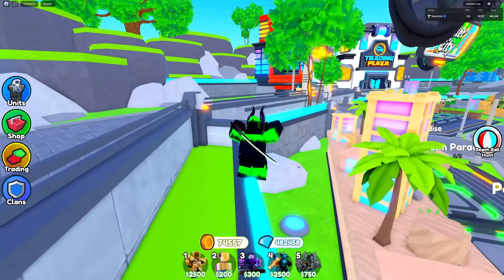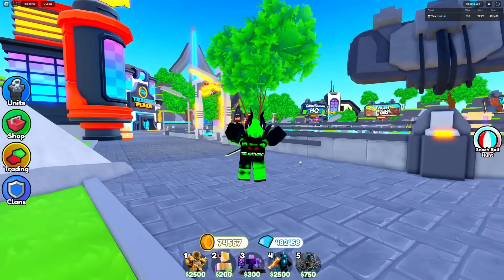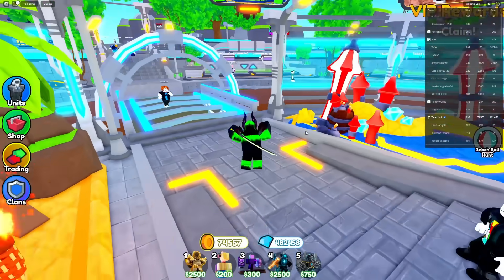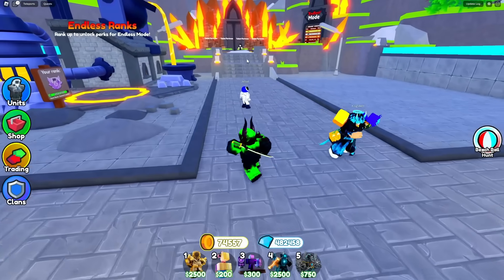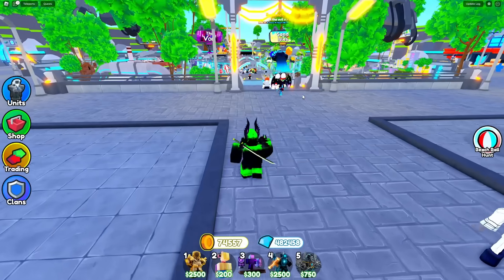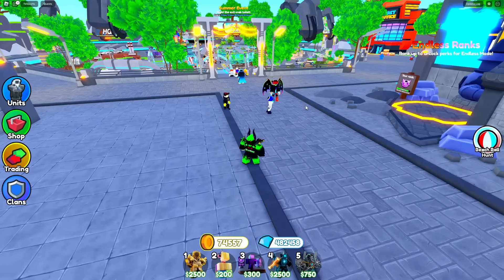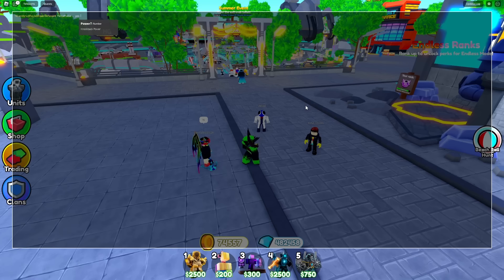Let's get started. So the first new command we have is the force field command. Let's join a public server and I'll show you. This is mostly meant for developers and partners — like if they have a lot of people following them and they need to do something without being completely surrounded. You can just open the admin menu and go force field me, yes.